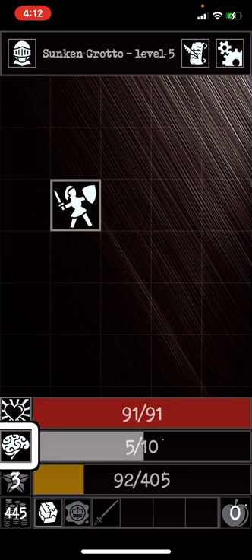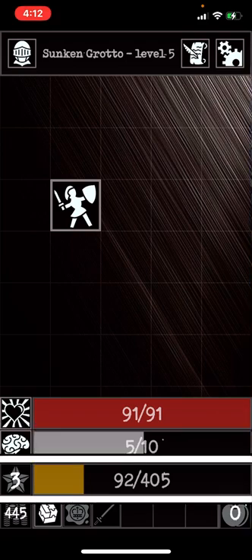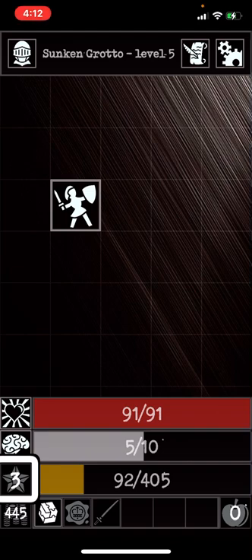If your sanity gets too low, you will start losing health and you'll also get visited by dark manifestations. The experience bar shows 392 out of 405 needed for the next level. Gold is 445. These are items on your hot bar.